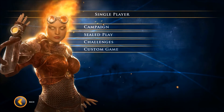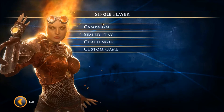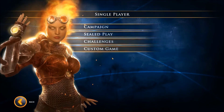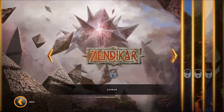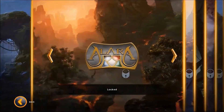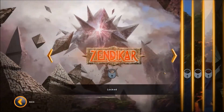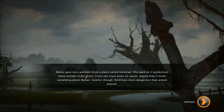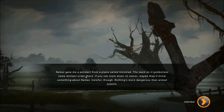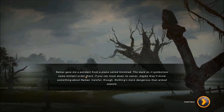Of course, if you are a veteran and you don't want any of the hand-holding — tutorials, tips, and all that — you can turn it all off in the settings. So let's take a look at the campaign. You have different chapters, each representing different worlds within the Magic universe, and in each individual chapter you see most of these are locked. It is a linear campaign progression system. In each of the chapters you have a number of matches which you progress through one at a time, and as you progress you unlock new decks as well as new cards for the decks you're using.